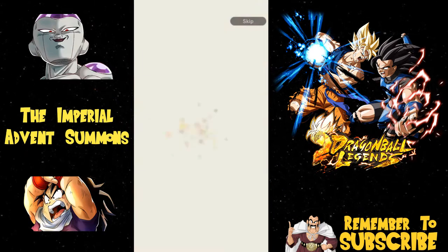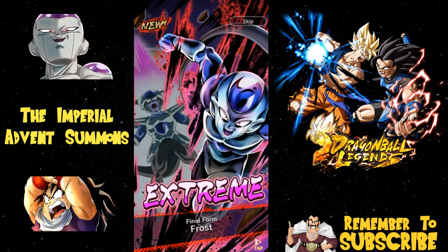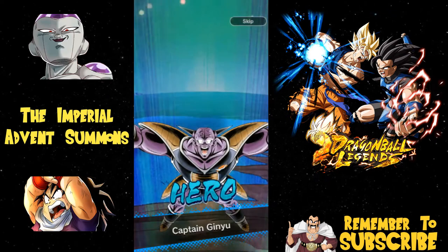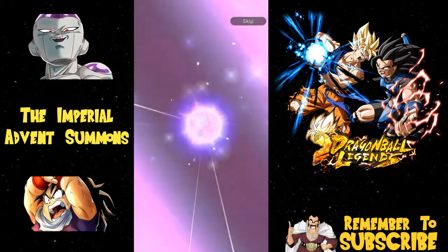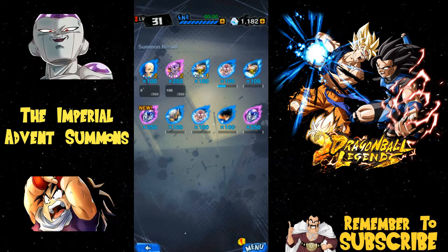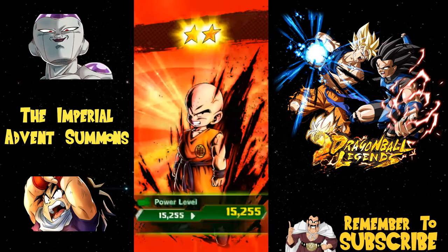At least we got the extreme. I wish it was third form Frieza - please give me third form Frieza if you're not going to give me any sparkings. That's the other unit I really want. All these Pikkons too! Oh - what is this? Final form Frost! I didn't have that form before. We got hero Jeice. I think I've got every extreme character now except for third form Frieza. And there's the other Frost form - god darn it.